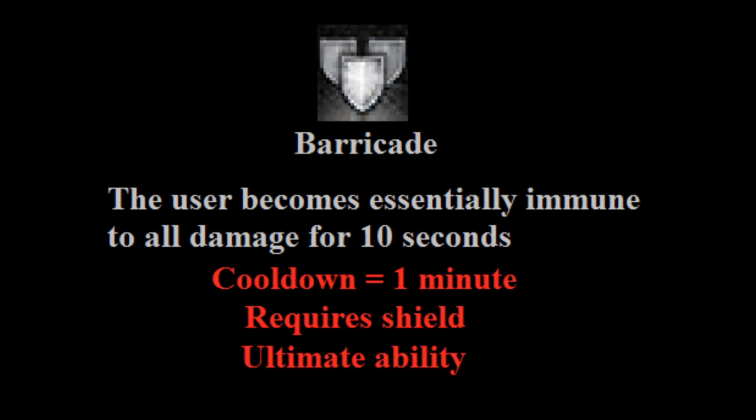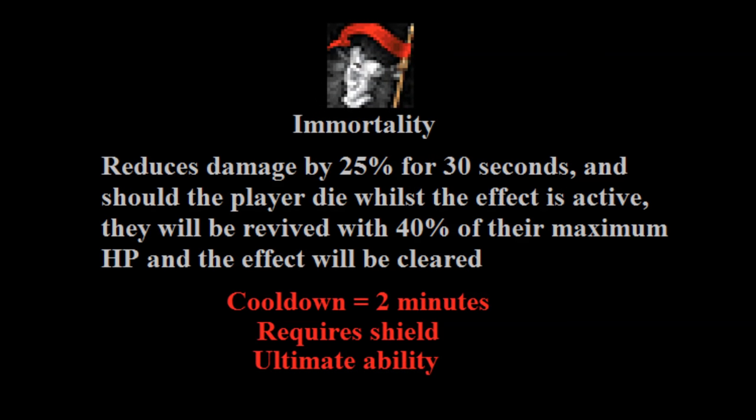Next we have Barricade, which is pretty much the tankiest of all tank abilities. It's an ultimate ability, so it's a huge sacrifice of adrenaline, and it requires a shield — however it makes the user pretty much immune to damage for 10 seconds, including sources like typeless damage that most other defensive abilities do nothing for. One important consideration is that Barricade blocks damage even before hitsplats are calculated, so if you're trying to use Preparation to bring Resonance's cooldown down, Barricade will block the effect from proccing since attacks won't even register on the player. Because of the huge adrenaline cost, this is only commonly used to block very high damage special attacks from bosses, like Nex's Ice Prison.